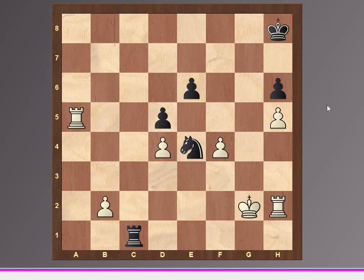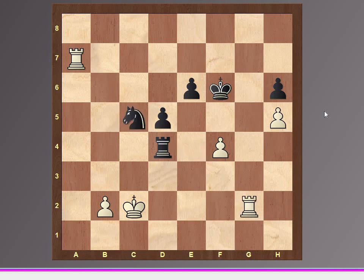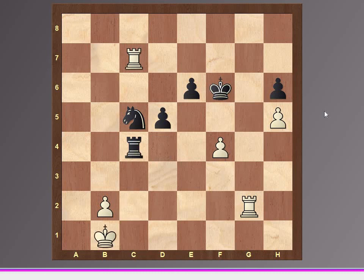Practically white is winning, it's a matter of technique. The king goes into the center and it protects the pawns, and now rook g1, open file, then king d3, the rook checks the king, and rook c2, and rook takes e4, and rook g2, knight c5, rook c7, again check, and king b1.